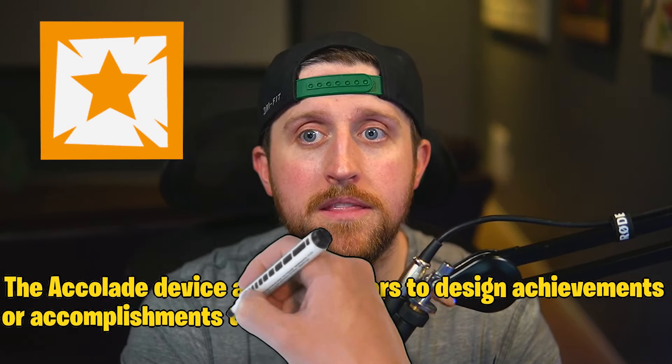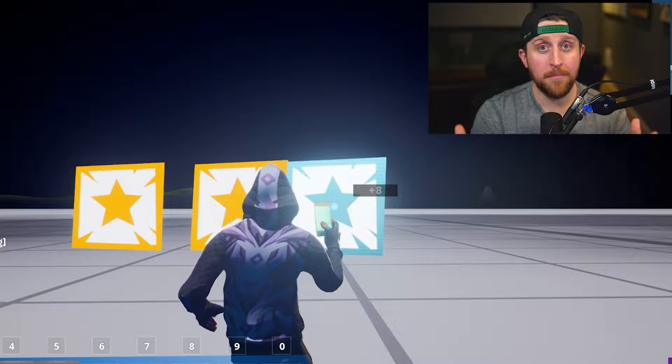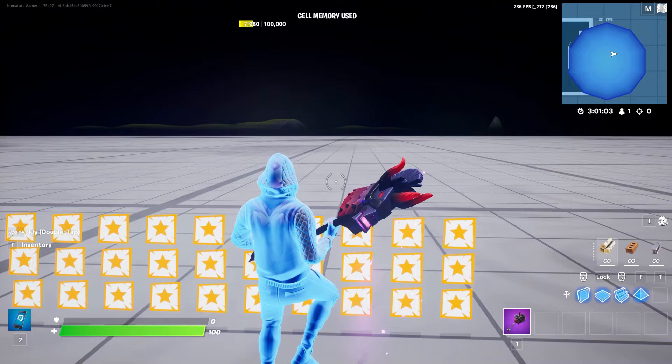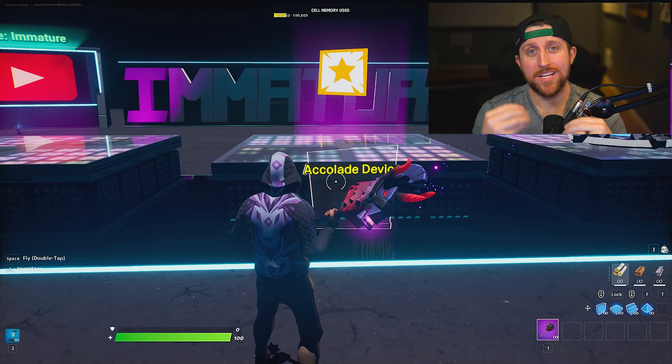The Accolade device allows creators to design achievements or accomplishments that players can complete to earn Battlepass XP while playing your maps. The device memory for this is only 88 for the first instance, and every Accolade device after that is only 8 memories. I do want to note that there is a max of 30 Accolade devices in one map.